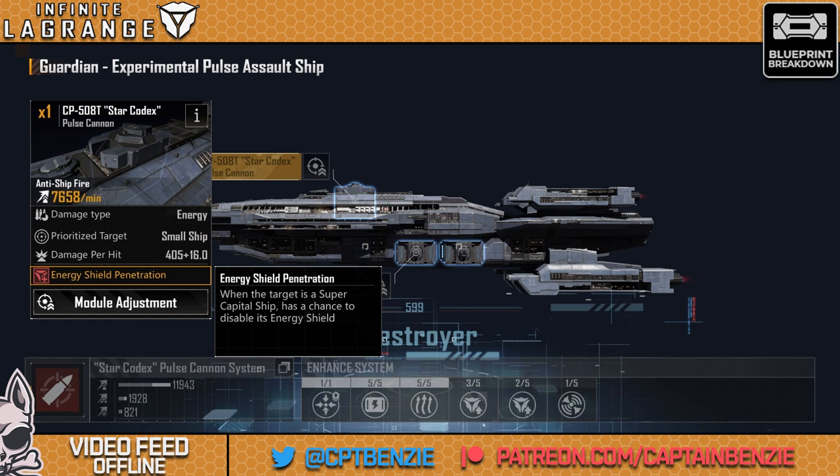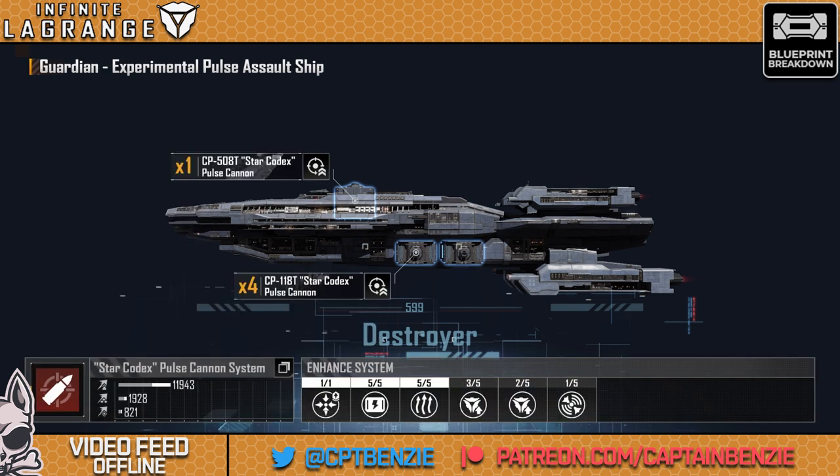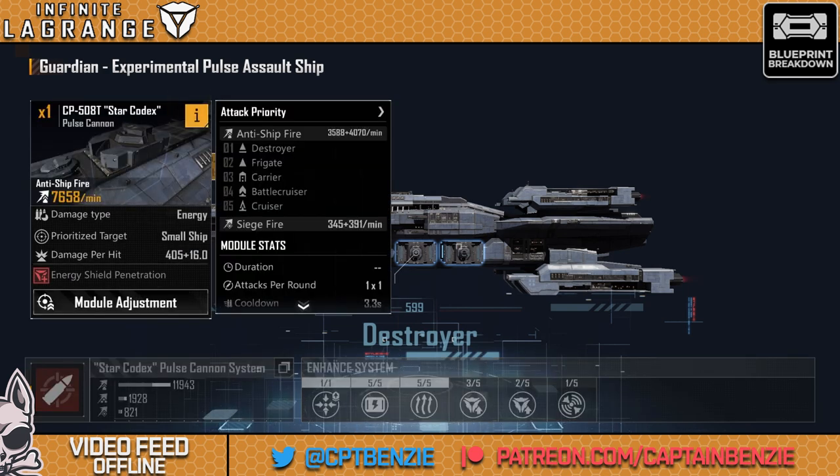This is a chance to switch shields off completely, which means the rest of your energy weapons — things like your Tauruses — have the possibility of now shooting at something that has 0% shield. The damage spread is: destroyer, frigate, carrier, battlecruiser, cruiser. So you need to clear through destroyers and frigates before it starts shooting at super capitals. But when it starts shooting at them and can turn off their shields — imagine having a fleet of these and a fleet of Tauruses: 10 of these, 10 Taurus Offensive and 10 Taurus Assault, and you just melt through absolutely everything because these switch off the shields and the Taurus rips through the rest.